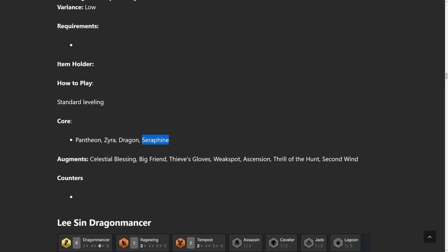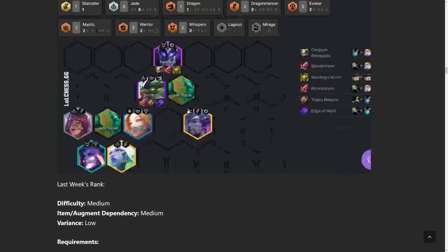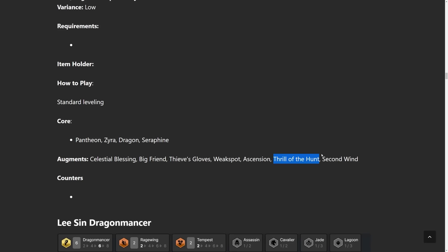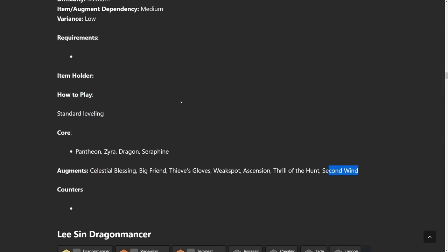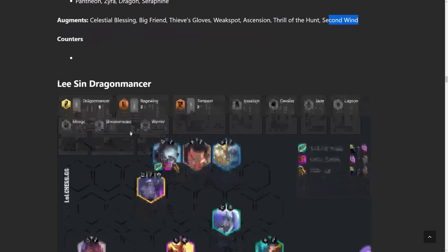Standard leveling for this one — the core is just Pantheon, Zyra, one Dragon, and Seraphine. Augments: Celestial Blessing is really good so you don't have to build so many Bloodthirsters. Big Friend's good, Thieves Gloves is nice because it's good on Yasuo, Weak Spot because you do a lot of physical damage, Ascension because your team lives a long time. Thrill of the Hunt is great for Siphon because he just dashes and kills someone, so if you get this you don't need the Bloodthirster. Second Wind is really good because Pantheon and Silas aren't going to die, so they just end up getting the healing value.